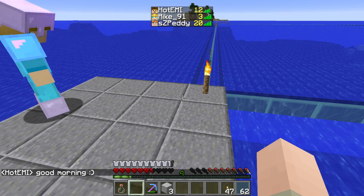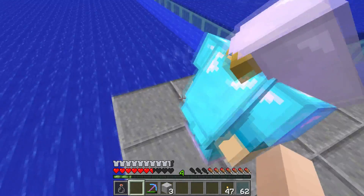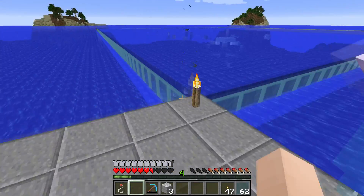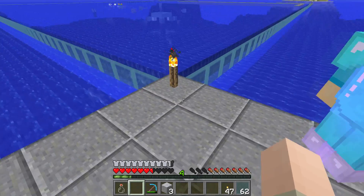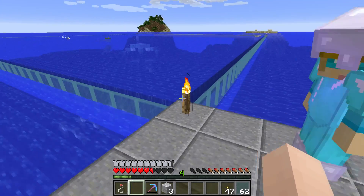I'm now at 20 deaths. Hopefully I will stay at 20 deaths now. Rika also died three times — her first three deaths here at the Ocean Monument. She died for a better thing — getting this farm up and running. I guess the reason I die so often is because I'm doing stuff in dangerous situations, like the nether hub with the pigmen or here with the guardians.